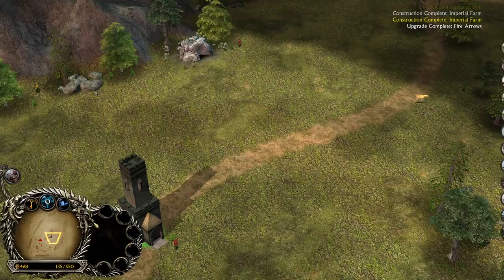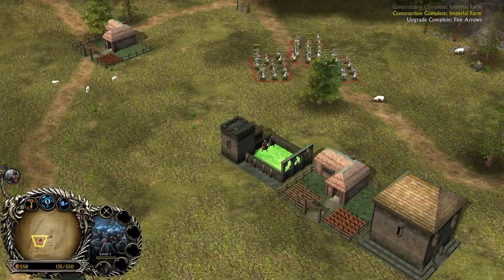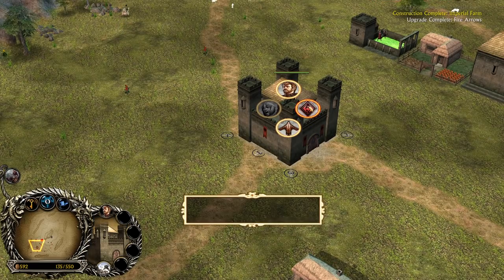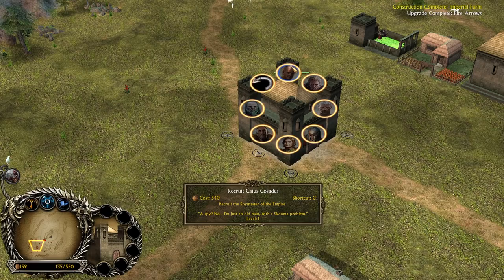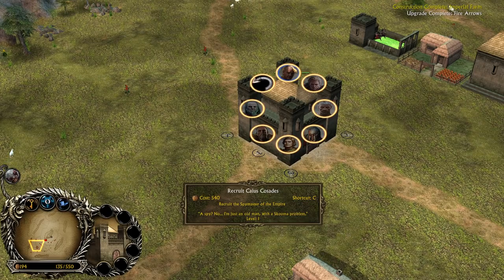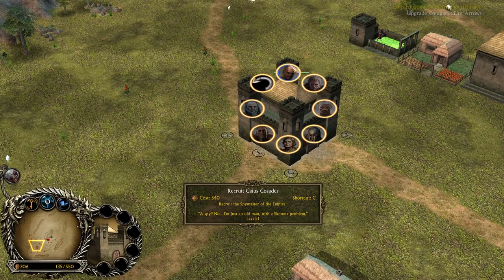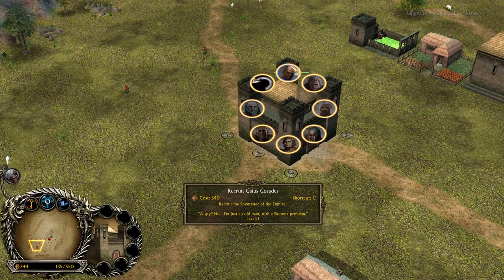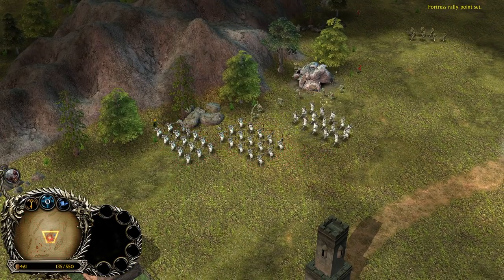We can also try to expand around this area and in the meantime creep this goblin lair to get even more money. Then we can finally start recruiting some heroes — for example, Carius Cossades. Recruit the spymaster of the empire. I'm sorry for calling you a spy — just an old man with a skooma problem.